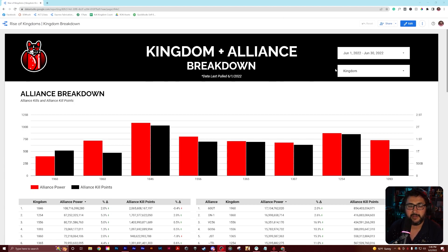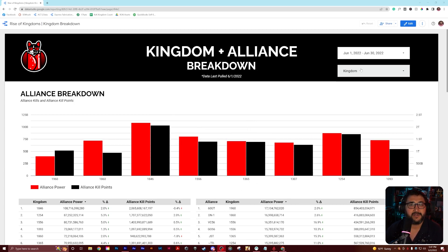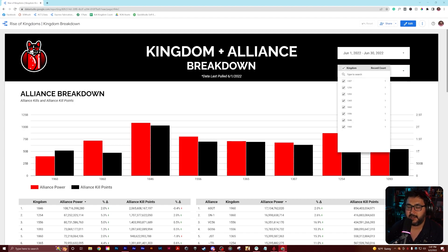The first thing you'll probably notice if you've seen the last video we did on this last month is we added in a new filter over here. These are going to increase depending on how many kingdoms we go. The question I get asked all the time is, hey, what are you going to do a comparison with all of these kingdoms? Or I'd like to compare 846 with 1254, or so on and so forth. This is your opportunity — this is going to give you the ability to do that. Now you can just click on it and you're going to see this sweet drop-down. 1307, 1254, 1093, so on and so forth. These are the ones that we have.